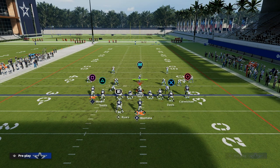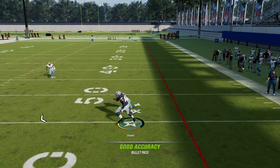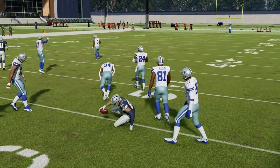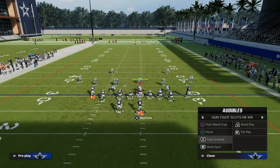You can aggressive-catch wheel routes against man coverage, even in Madden 20 and Madden 23. They're always good against zone too because they get into the seam area of the field — a very difficult area for zone to guard.